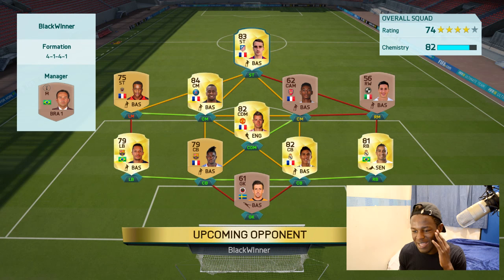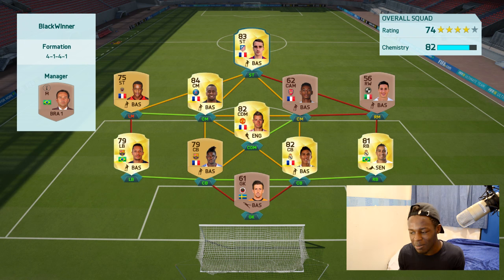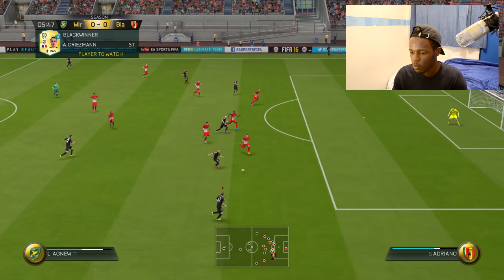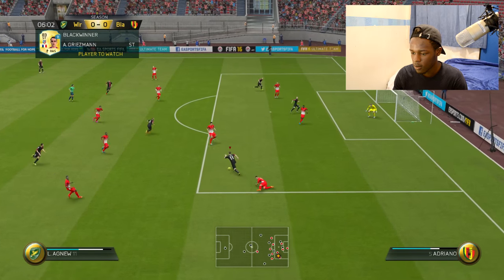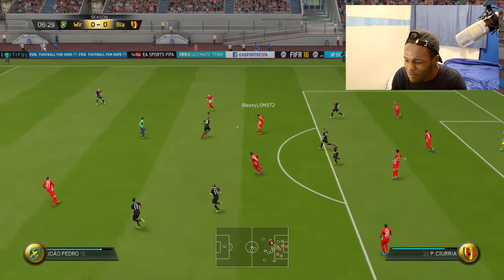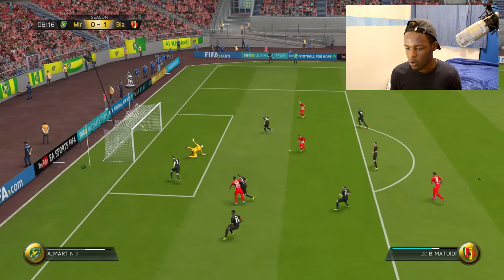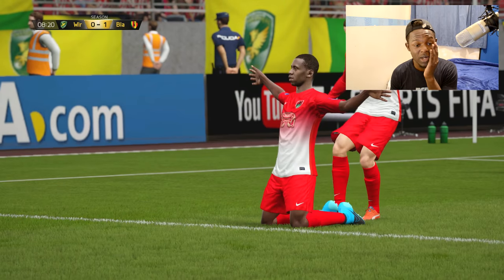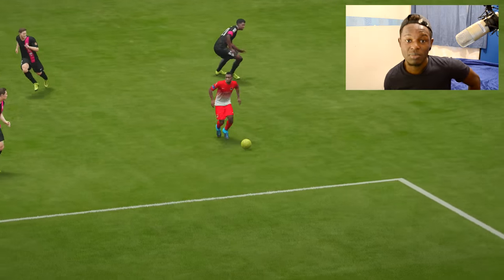Game 2 — this is the team we're coming up against. He's got Griezmann up top, 82 chemistry, so his chemistry is a lot better. His team looks a lot stronger than mine in terms of defence, and even his midfield looks OP. Let's see how this goes. Find Sal — smash it. What a tackle by Varane. Oh my days, it's 1-0. There's nothing I could do there — Matuidi was just dribbling through. We can't have any of this happening.